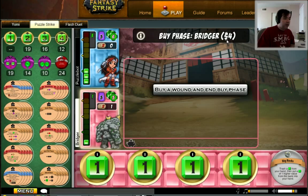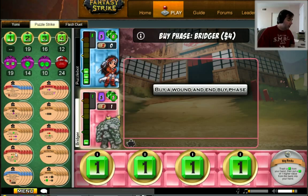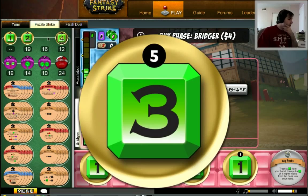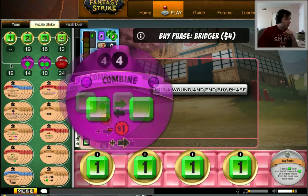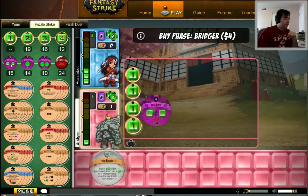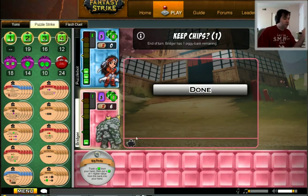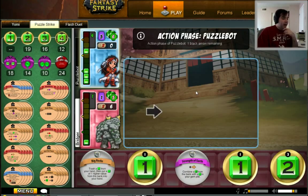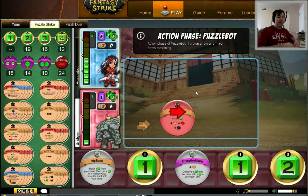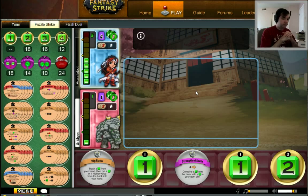We are now into my buy phase, and I must spend four dollars. There's a lot you can get for four dollars — we've got Dashing Strike as an attack. I could buy a combine, and I think that might be a good thing to do even this early in the game. Combines are very, very important, and you'll see why as we continue to play. I purchased a combine, end my buy phase, now I have my piggy bank. I'll keep this chip and say I'm done. Now I'm drawing up to five — I drew four instead of five because I kept one.